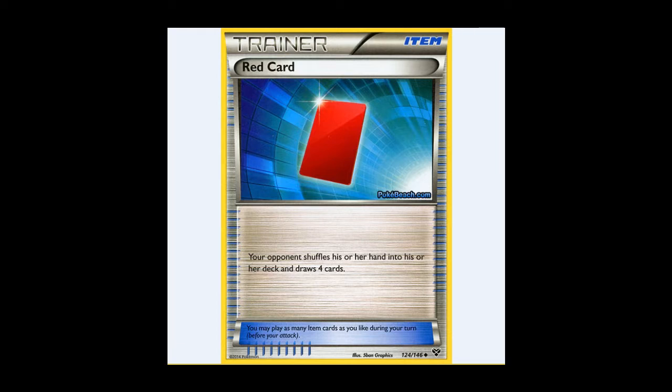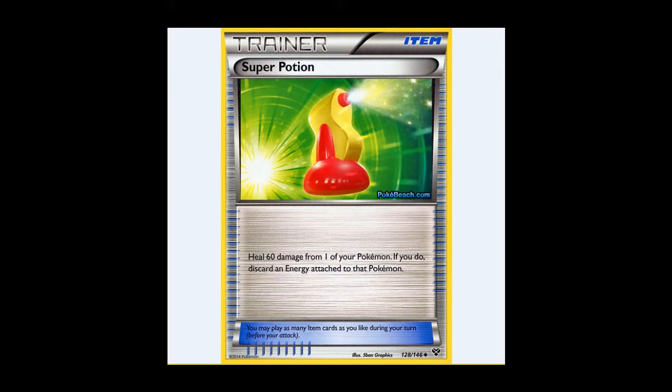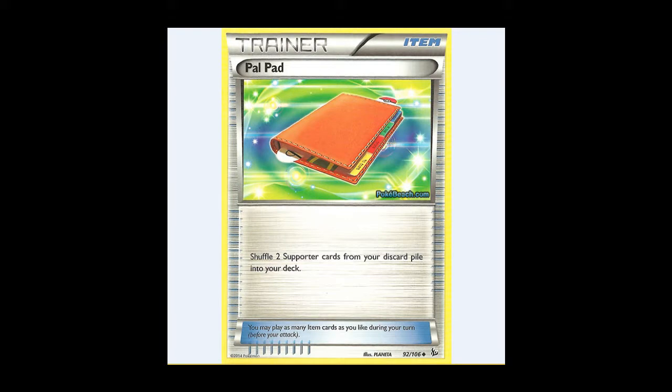Red Card is really good on Turn 1, because assuming your opponent starts with a single basic, instead of starting with a 7-card hand, once they've drawn for their turn they'll be starting with 5. We also see Super Potion, allowing you to heal 60 damage and discard an energy — and then you can just attach it the next turn, because we're in a slower format and we're not seeing a rash of one-hit KOs like in the regular format. Pal Pad is absolutely key because of all the supporters we've seen. You can get your Shaunas back, but you can get your Lysandres back and your Team Flare Grunts back. Two Pal Pad, two Team Flare Grunt — that's potentially six energy discarded from your opponent. Pretty darn good.